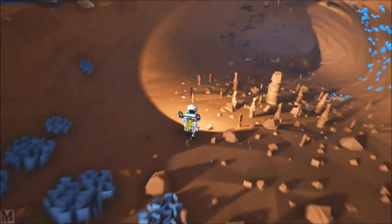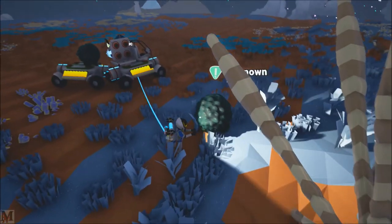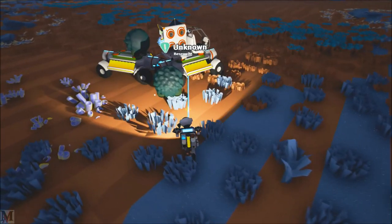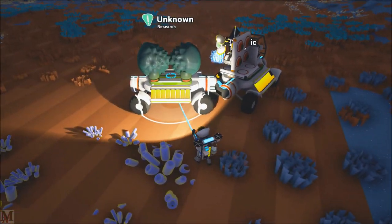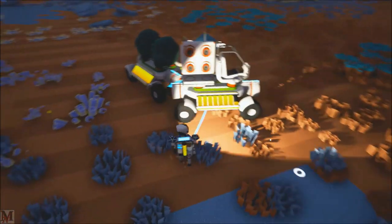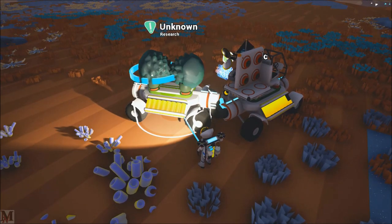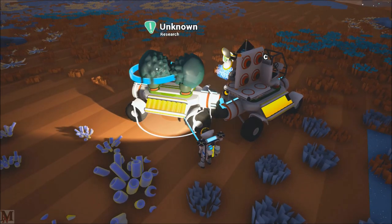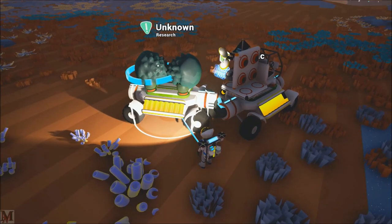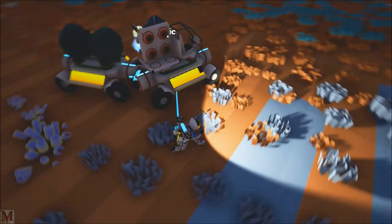Let's go back down and get another one of these unknown elements. All right guys, we found another one. Let's test this out — if it's true that these things wig out... It's not true! See, like I said — I'm pretty sure it's only when you put big storage on any one of the vehicles and then put the unknown research elements on there that they wig out.